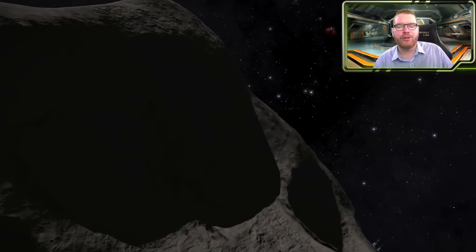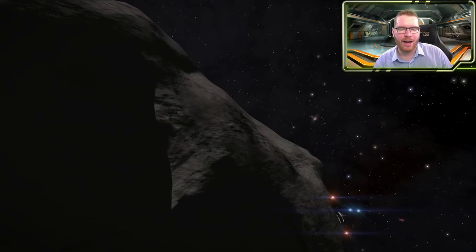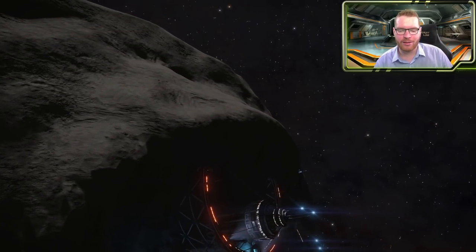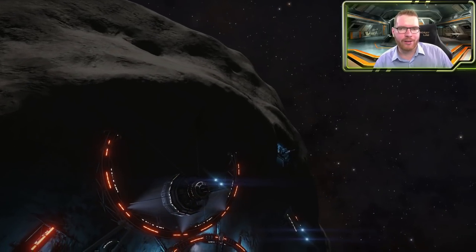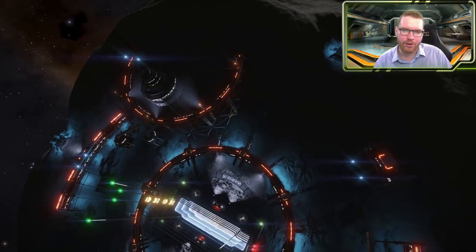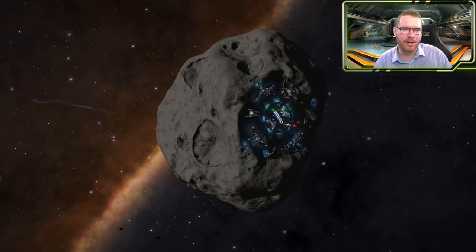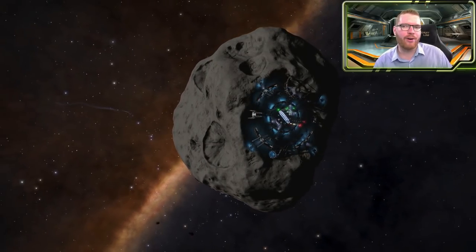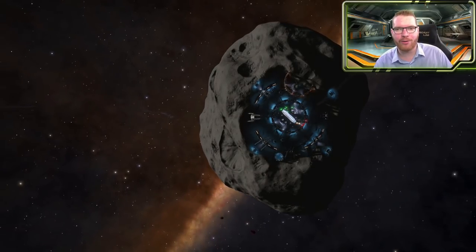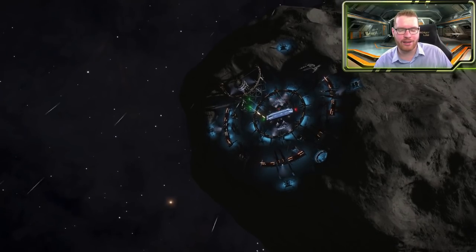That takes us to the last type of station, and also the most recent addition to large station designs in Elite Dangerous — the asteroid bases. These are very different from anything else, being built inside hollowed-out asteroids. You will often find these stations far away from populated space, often around nebulae, where people find a suitable asteroid, hollow it out, and fit it with the necessary modules to function as a station.